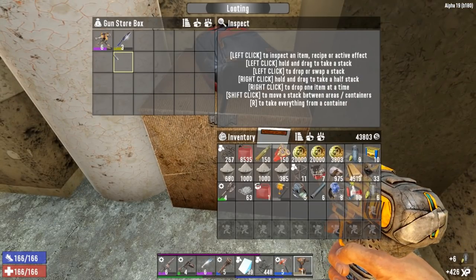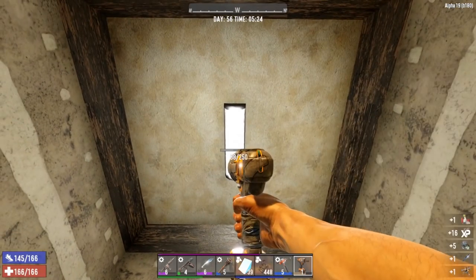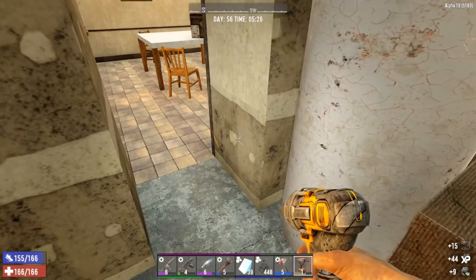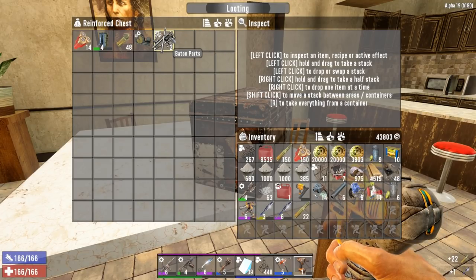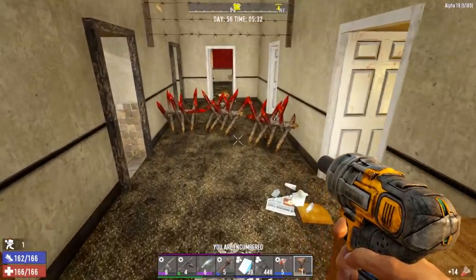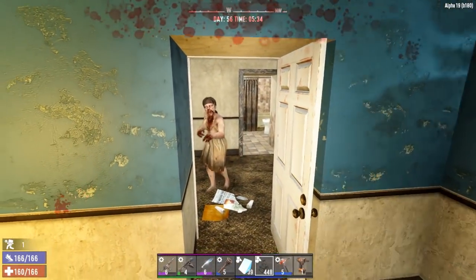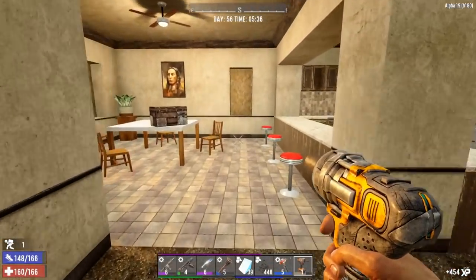We got a level six Robotic Sledge — finally! This place has been reloaded since it's been more than 30 days since we came in here. We've got the reinforced chest over here — some steel spears, a level six we'll be saving, a bunch of mods. Let's check it out. Look at all this stuff — good thing I didn't loot too much before. Let's give that time lapse a go.